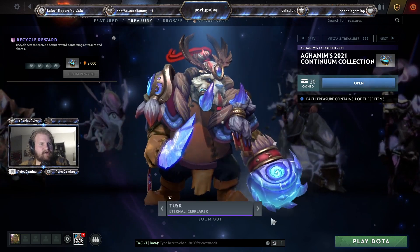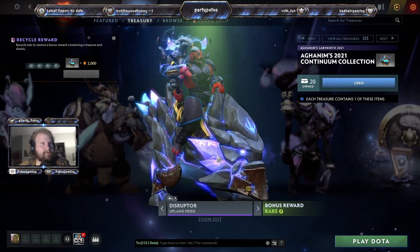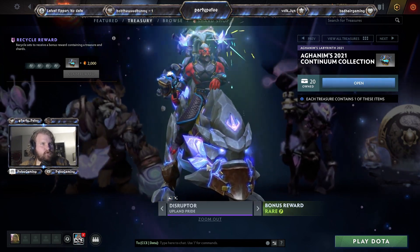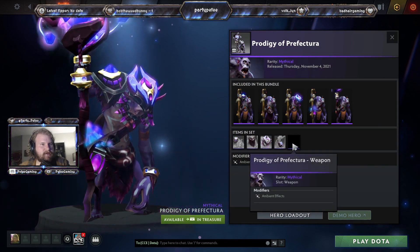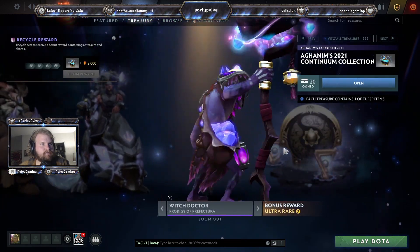The Eternal Icebreaker for Tusk. Then we've got Upland Pride for Disruptor — this is a very unique set because this is just a stone creature. And then Witch Doctor's Prodigy of the Perfecta. I don't think this gives him a custom ward, so he is just kind of this weird crystal dude.